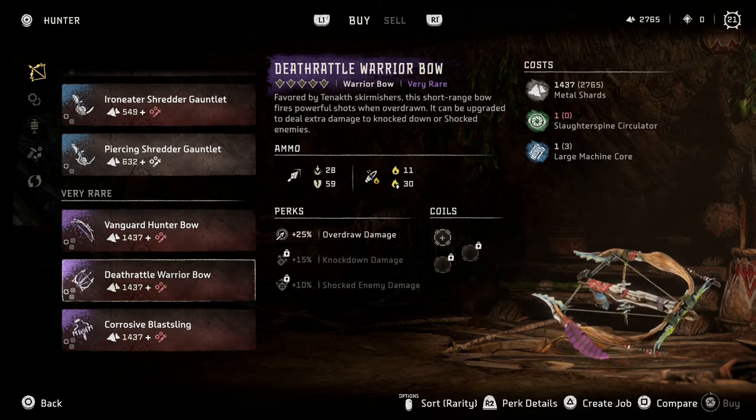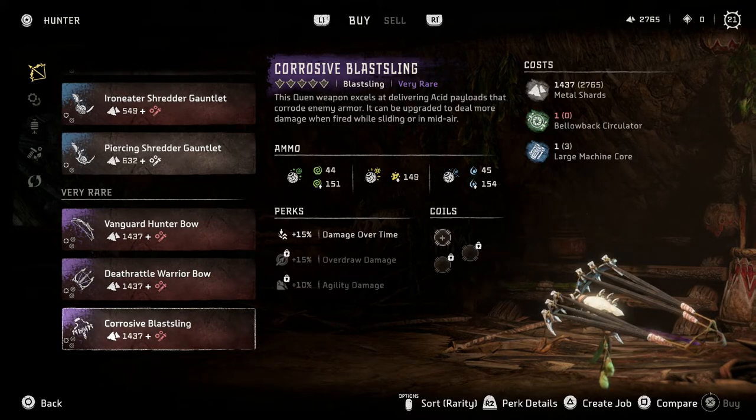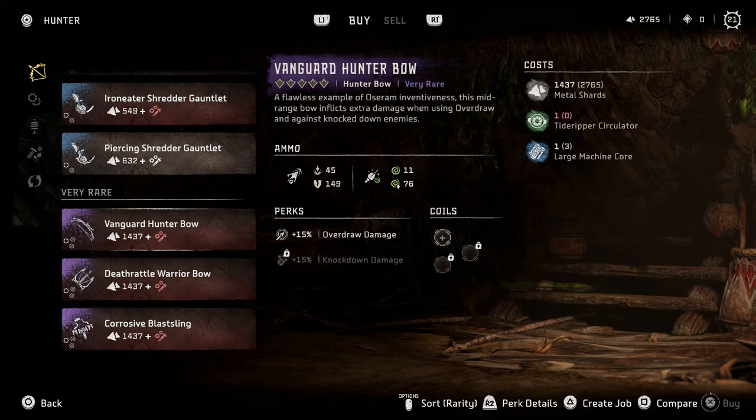Death rattle — short range, I don't like the short range bows. It can be upgraded to deal extra damage to knock down or shocked enemies, so the different combos you can have is really fun. I'd have to save my bellow back circulator for this. Chin weapon — we haven't met any chin. Excels at delivering acid payloads that corrode any armor, can be upgraded to deal more damage when fired while sliding. I still have not successfully done that. This is acid, purge water, and tar — that like slows down stuff. The corrosive is going to be the acid. I'm pretty sure that tar thing just slows them down — a sap or whatever — it doesn't actually do any damage. It has been useful though, I've used it a few times.